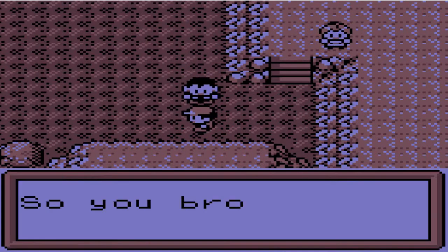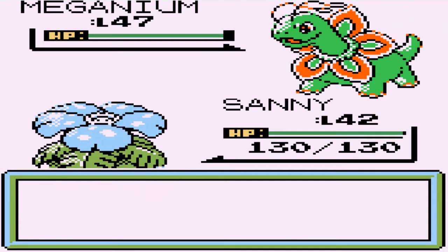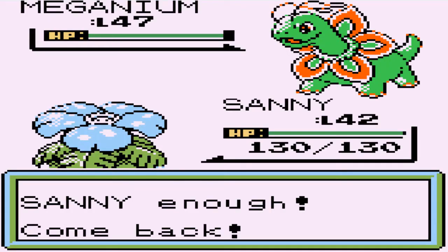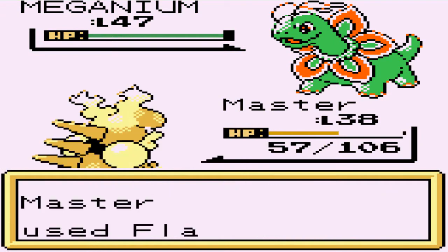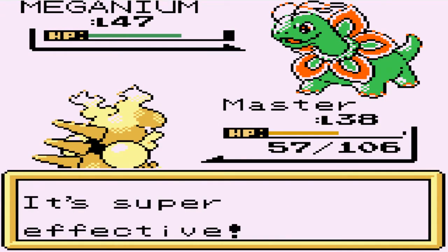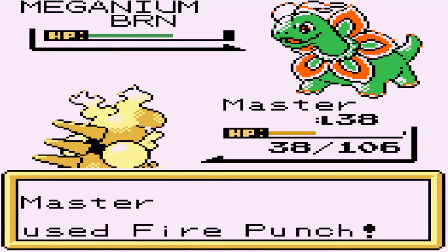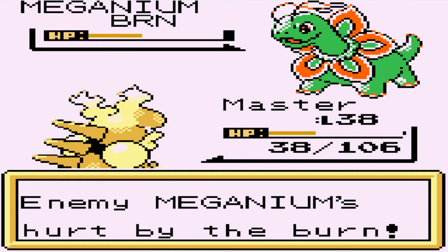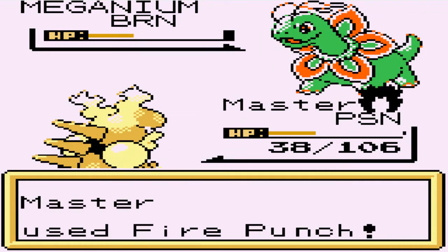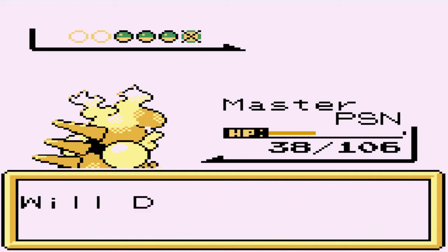Let's go ahead and battle another trainer. Homeboy is coming out with Meganium and I picked the wrong Pokemon for this one, so let's go back to Master. This guy is going with a light screen attack - let's go flamethrower, but that light screen cuts our power in half. After a body slam, let's go with fire punch - it's a physical attack. Now we're getting a poison powder so we're getting screwed over, but there's a critical hit - Master is coming through.